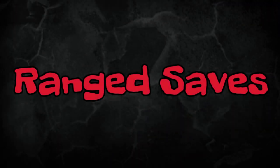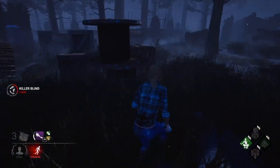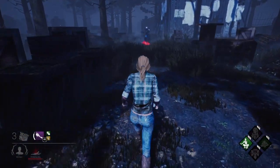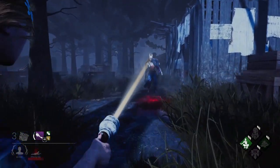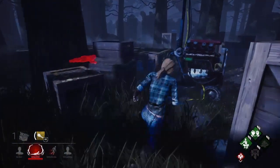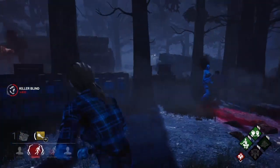Now I'm on to ranged saves. This is an advanced save — it will take practice. Basically, you're going to save people at long distances. As you can see from these clips, you have to pre-aim and move at the same time while getting the save. Look — I'm out of range right here, not going to get the save, so I'm moving forward trying to get her head — got it, got the save. For the spirit, I'm coming for my teammate. I don't even have the angle on this one, so I pre-flashlight it, don't even get her head right away, and boom — got the save.